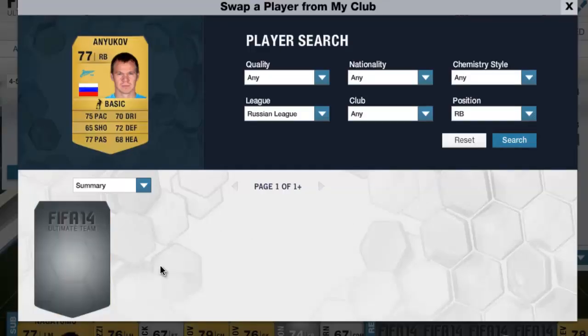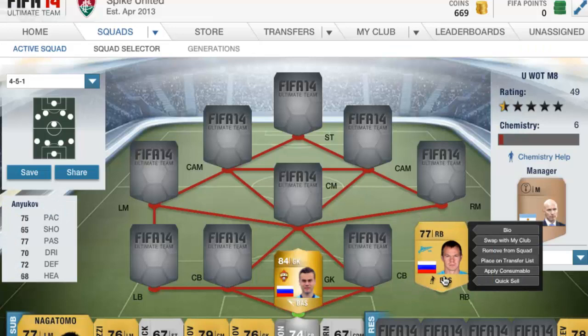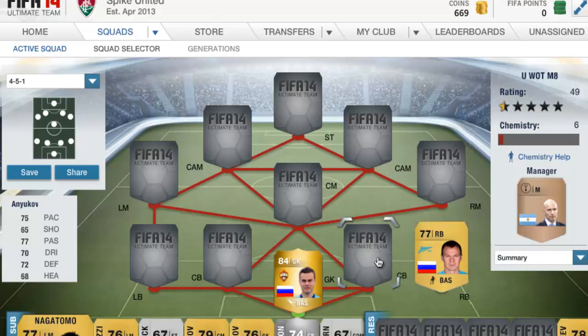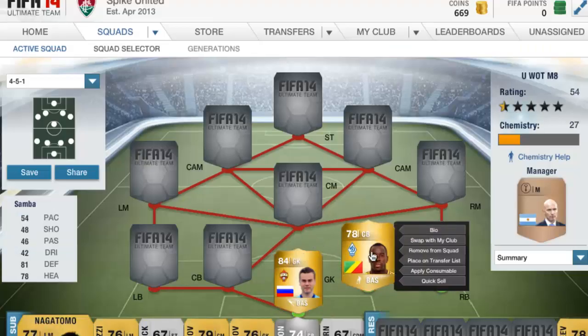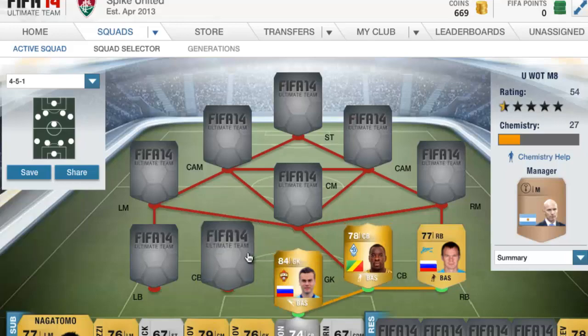Then we move on to not the best player — probably the worst player in the whole squad builder. This guy can be replaced, but it's really expensive to buy the person I wanted. He's got quite impressive stats, not going to lie. And then we have Samba, who was formerly at Blackburn Rovers. He's got 54 pace — this team is not really about pace, it's about finishing — but he's got 81 defence, and that is what I'm looking for in a centre back.